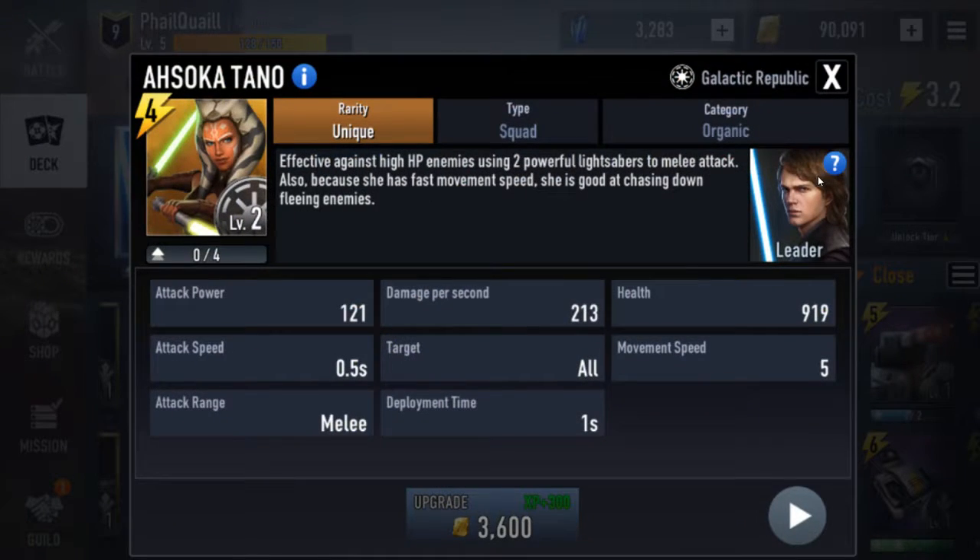Next up is Ahsoka. She has pretty good health — she's kind of like Eighth Brother or Grand Inquisitor. She has 5 movement speed so she's super fast, and 213 damage per second.